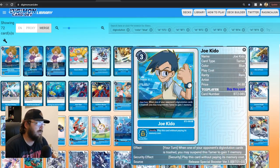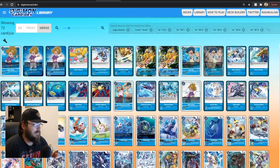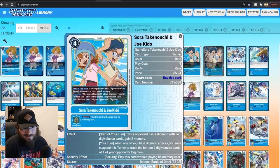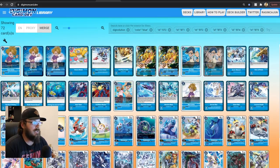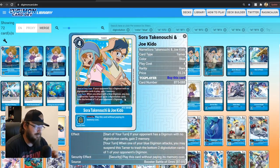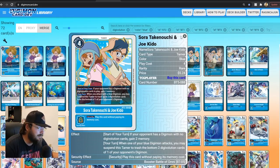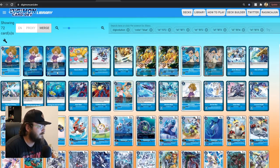Going through the tamers: there's Joe — when one of your opponent's digivolution cards is trashed, spin this tamer to gain a memory. I was playing the double-tamer setup hoping to get that extra memory off the bat since I've already done the work of getting their sources down. This is three to play. Then there's the two-to-play Mat which just gains one memory. So it's literally a pay-two-get-one or pay-four-get-two situation. I like the Joe one because you also get the removal effect later — so I think that one's the better pick for this deck.